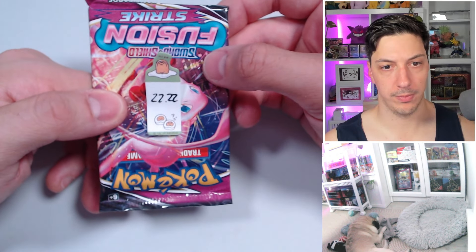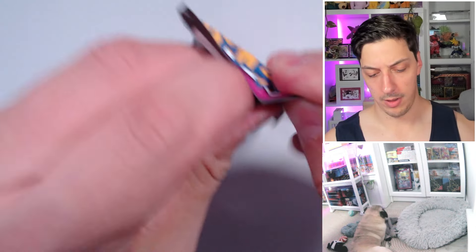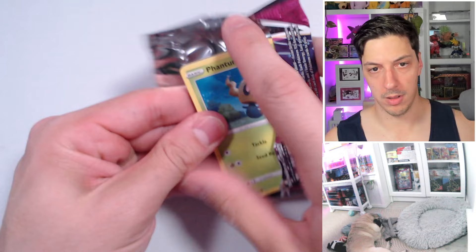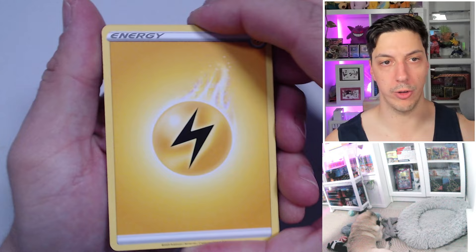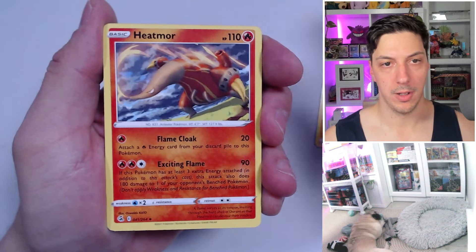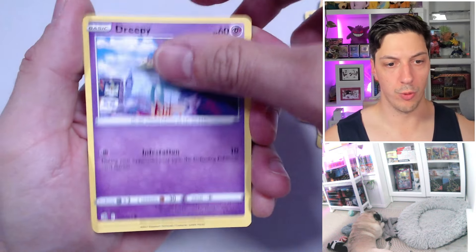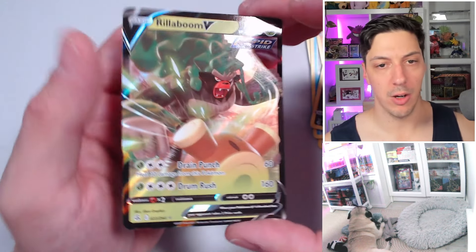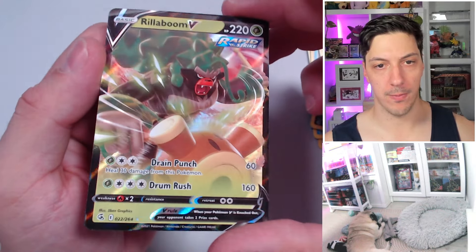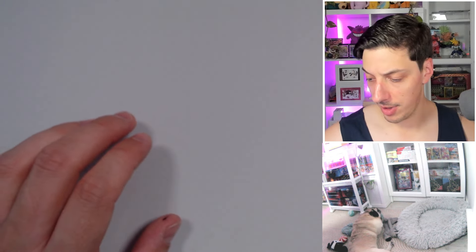First heavy pack — 22.22. It's a fire energy. The lighting energy — there's gotta be something in here. Eat-More Cook, Morgrem, Phantom, Snorlax, Dreepy, Makuhita, reverse Morgrem. Inteleon V! First heavy pack, first hit — oh my lord! Can you actually weigh Fusion Strike? Inteleon V — it's a hit. The crap card, but it's a hit. I hate those starters.